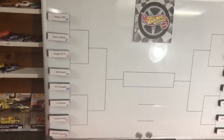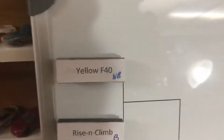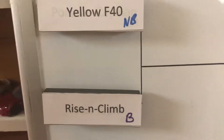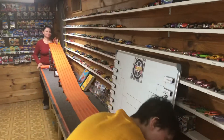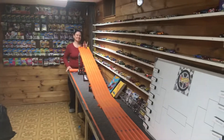Welcome back race fans to Thunder Grand Family Racing Season 6 tournament. We have our brackets lined up for tonight. First race will be Nature Boy's yellow F-40. It's the only car to race and climb — I'm most probably, likely, definitely going down. Nature Boy in lane one, me in lane two. On your marks, get set, go!